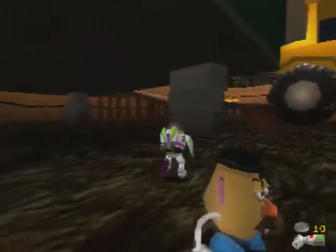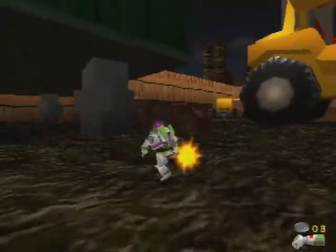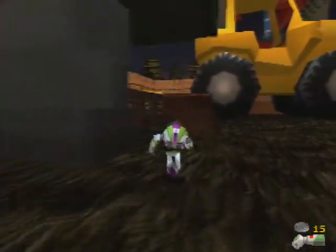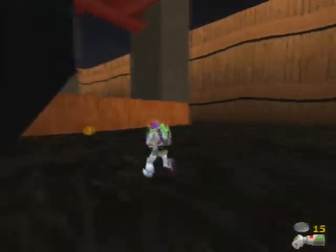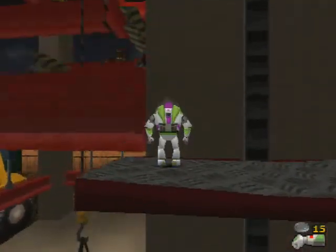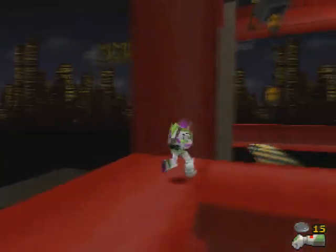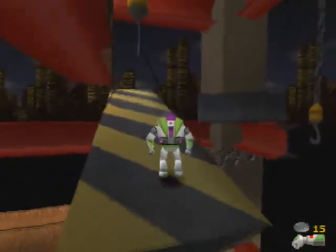Now we have the disc launcher. Whenever you collect those, instead of firing lasers, you'll fire disc launchers. It's pretty awesome — it'll kind of home in on any enemy that's nearby, which is pretty cool. So now that we've got that, let's go back to the construction area — well, we're still in the construction area, but let's go back to where we were before we fell off. There's our elevator. Let's jump on it — gotta ride it all the way to the top.